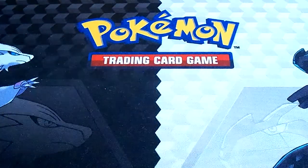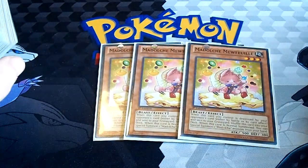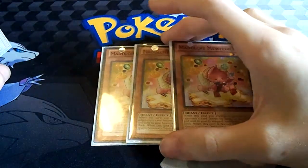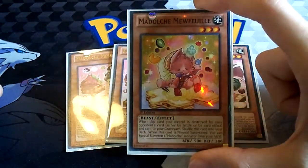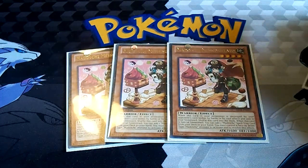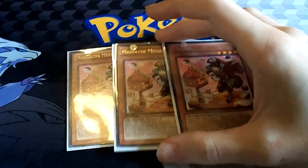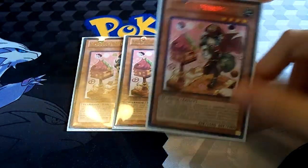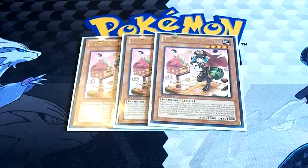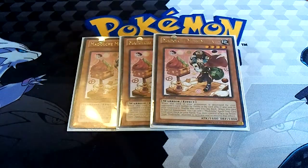Moving right along, we have three Madolche Muffet. This monster is integral — whenever it's normal summoned, you can special summon another Madolche from your hand. It opens up a ton of plays with cards like three Madolche Messengelato. When he's special summoned while you have a beast-type Madolche on the field — most likely Muffet or another I'll show in a minute — he gets to search a Madolche spell or trap card from your deck and add it to your hand. He's a major search piece in this deck, and at 1,600 attack he's actually the strongest monster in your main deck. He's a Warrior, so that's pretty cool — really important card that provides a ton of versatility.